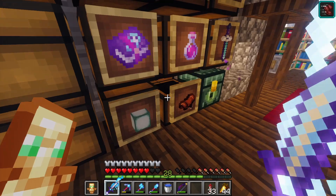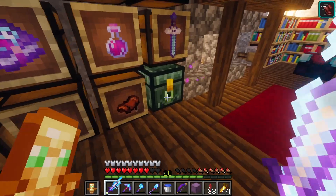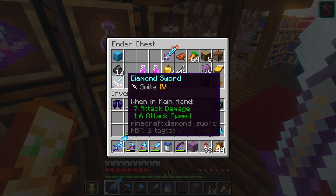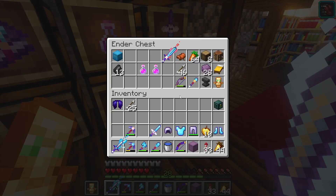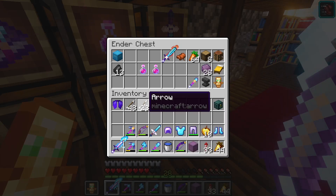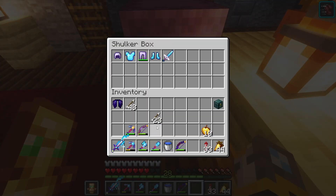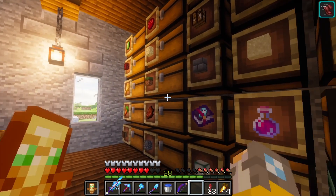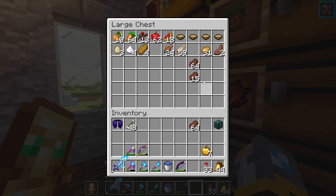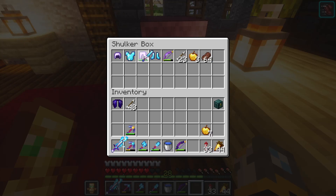I'm going to take a saddle and put it in the ender chest. I'm actually going to get a shulker box for this and put things into their own shulker box. That way it doesn't really take up too much space. And then from here I think I'll put some food in there too — like a stack of steak. I have some to spare. This is kind of just the shulker box in case things go wrong.